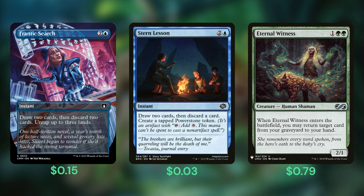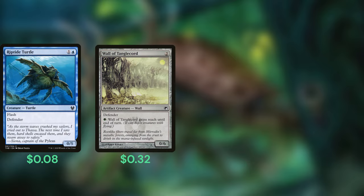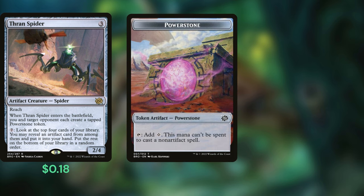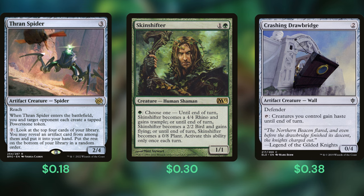That rounds out our veggies, so let's take a look at the meat and potatoes of our deck. The most efficient way to cast our commander is by playing walls and other high toughness creatures, consistently casting the Pride on turn three or four. Riptide Turtle, Wall of Tanglecord, Wall of Junk, Glacial Wall, Hover Barrier, Wall of Frost, and Wall of Vines are all super high toughness walls that reduce the cost of the Pride. Thragtusk Spider does the same while also creating a Power Stone token that helps pay for the Pride's activated ability. Skinshifter can turn into a 0/8 plant that nearly reduces our commander to one mana all on its own.